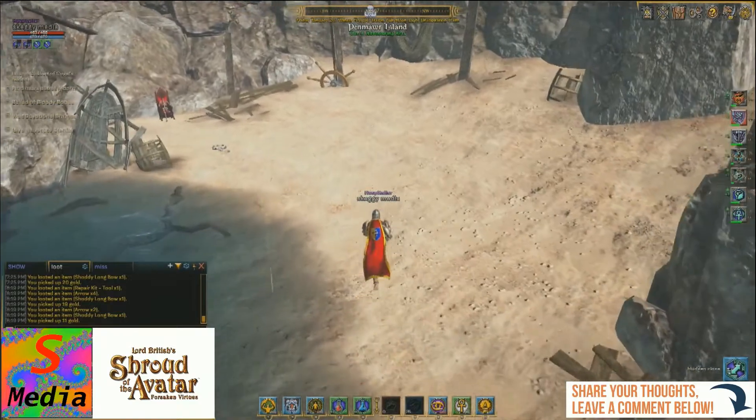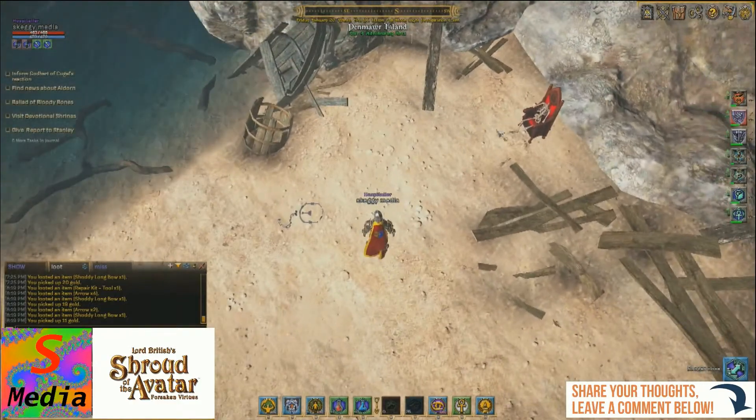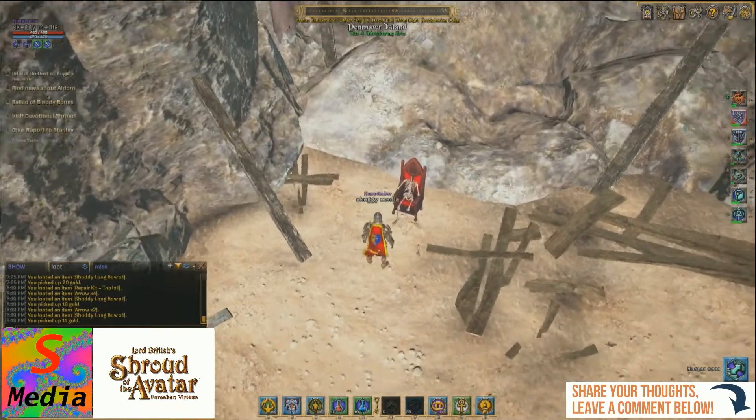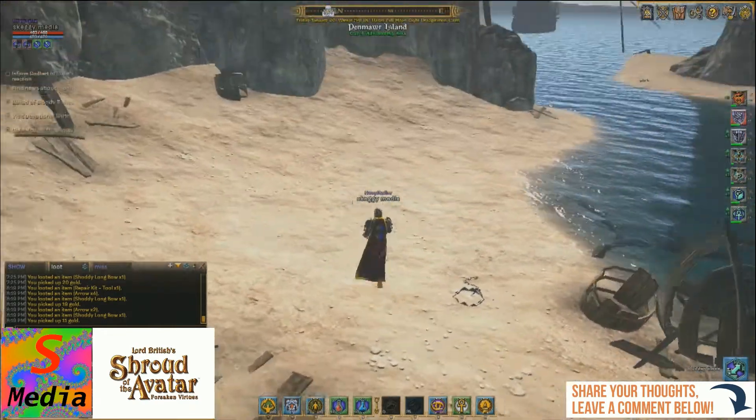Just around here we can see a skeleton sitting in a chair. I just want to make you aware of these traps — you'll see them dotted around and I will show you each of them. They are quite very strong traps and you will probably die if you step on them. Now here we have an incomplete skeleton, so we need to find two arms, a head and a leg. One of the arms is just down here — we'll be coming back to pick it up.